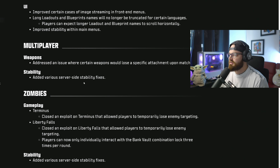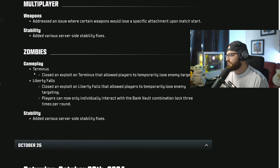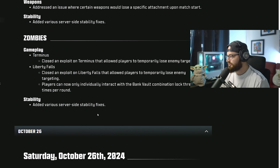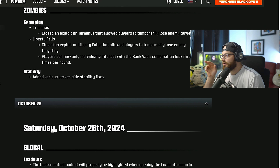Stability: they added various server-side stability fixes. For Zombies, they fixed Terminus — there was a glitch with a zipline or something that would let you get god mode, and they fixed that. I saw a lot of people doing this on streams, including camo grinders. They also closed an exploit on Liberty Falls that allowed players to temporarily lose enemy targeting, so they fixed that as well.